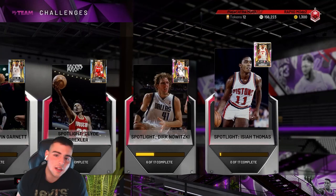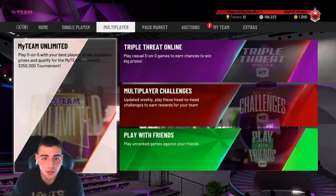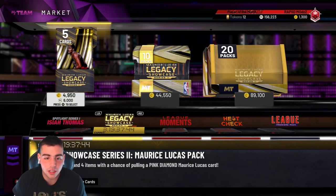Before we get into the content, make sure to drop that like — if we hit 40 likes, we're going to give away 20,000 MT to a random comment or sub, so make sure to drop the comment and sub. We got new legacy showcase — I heard they're trash, let's get into it.